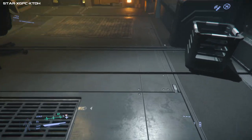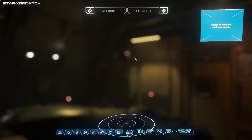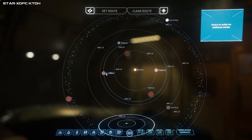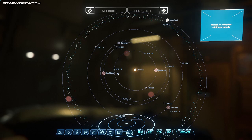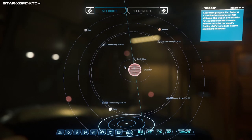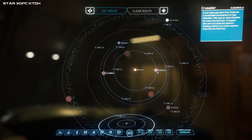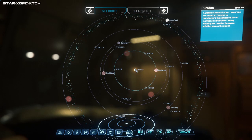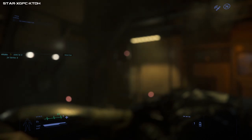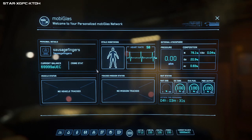To rent or buy ships you have to make your way to Hurston. I'll show you on the map. If like me you started on Port Olisar, you can fly straight to Hurston, but you will probably have no money. If you start on Hurston you'll have to do jobs first to get money. I've got about 70 grand — keep it simple.